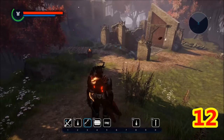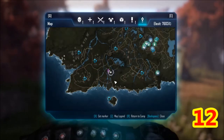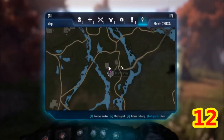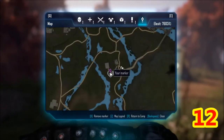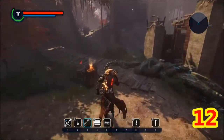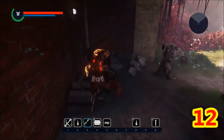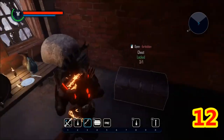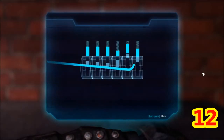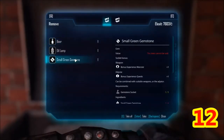Green Gemstone 12. There's no quick way to get here, but it's right here. There's some exiles here and it's in this building. You're gonna have to have lock picking, so let's head on up over there. Too easy — and here's your green gemstone.